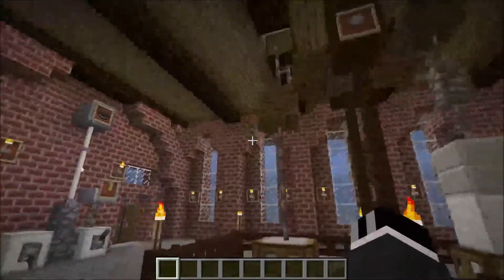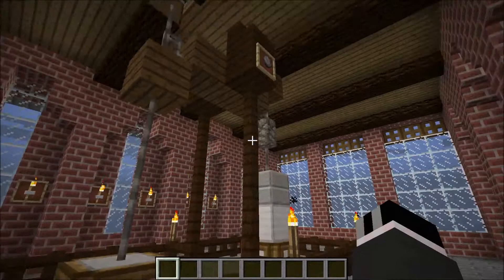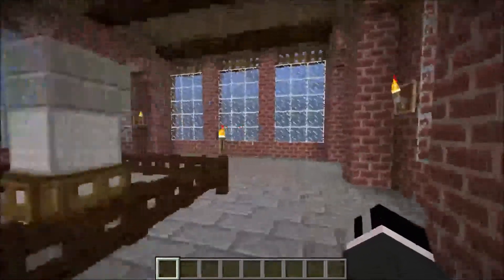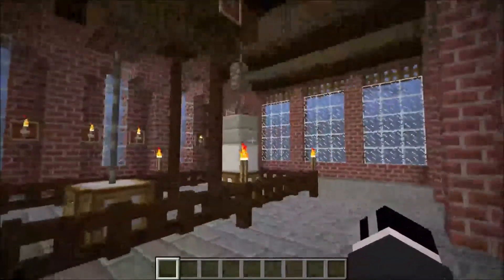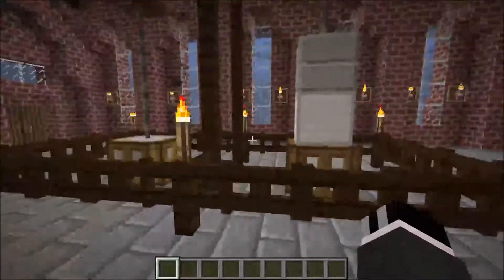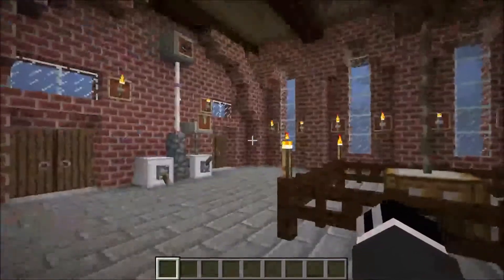Let me show you how this works. First of all, I should note that it's obviously not a real pump — you can't drain mineshafts in Minecraft. It's more for decoration. You can place it close to the entrance of a mineshaft and it will look pretty good, in my opinion.